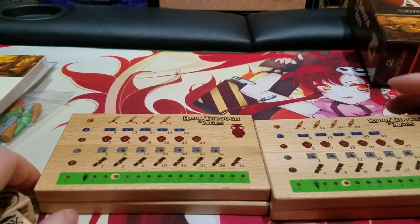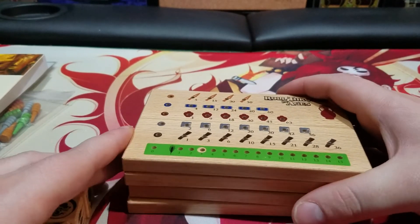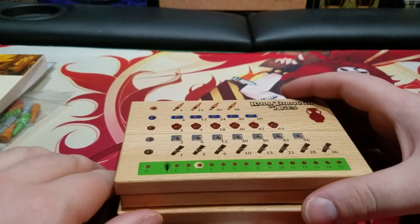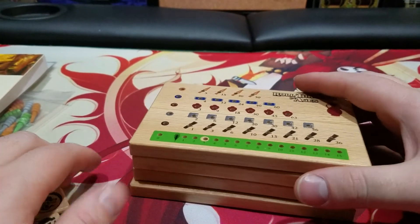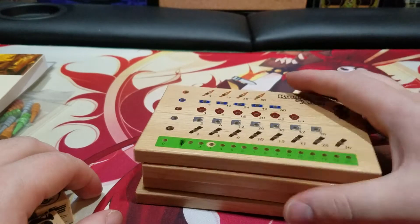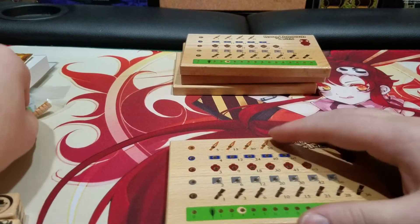There was a point in time where this game was actually really difficult to find — it had only been printed once and was out of print. Recently it got a second printing and now it's relatively easy to find. You can find it on Amazon, on eBay for relatively cheap, and on the Geek Market on BoardGameGeek.com as well, for around 20 bucks. I think I paid 24. There was a point in time during the first printing where the lowest you could find it for was 45, maybe 50 dollars. Finding the first printing is still going to be relatively expensive simply because it's no longer in print.